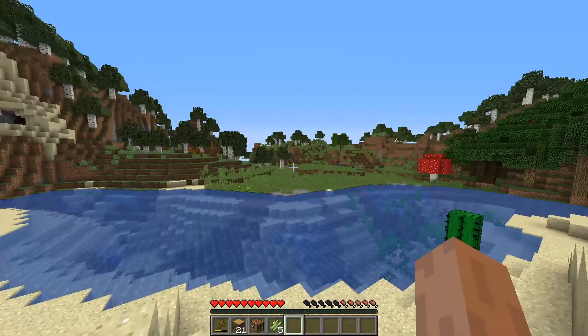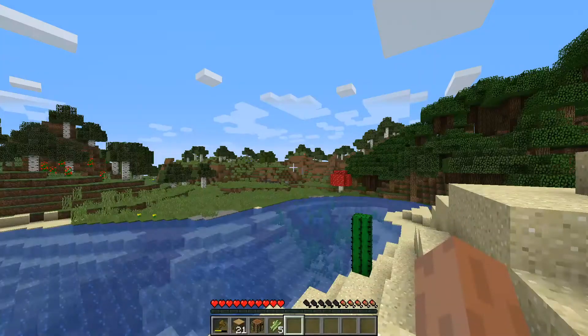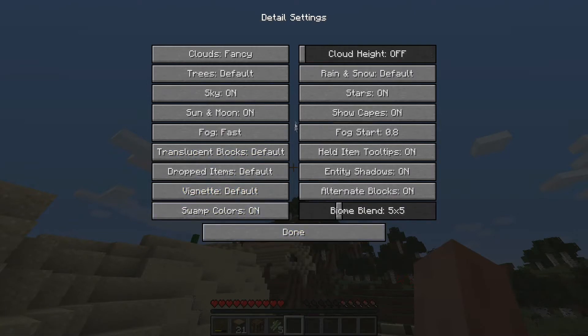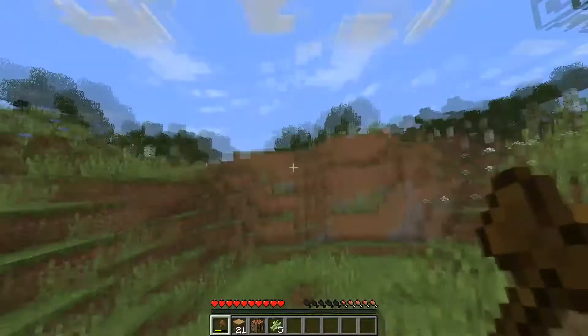There are no clouds — I don't know why. There we go, that's better. One thing I really love about Optifine is that you can change the cloud height. Look at this big pig!